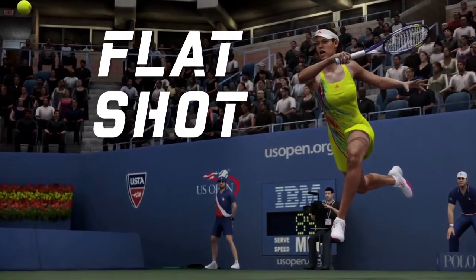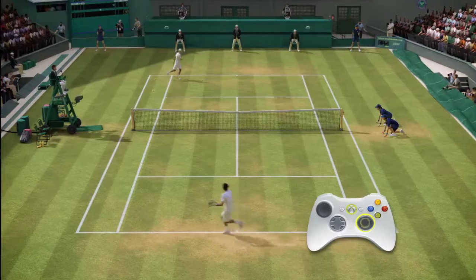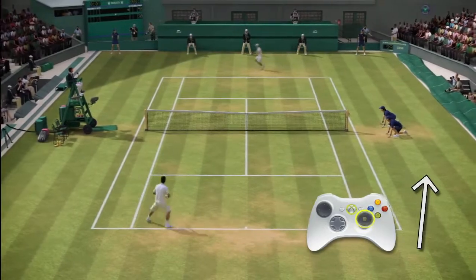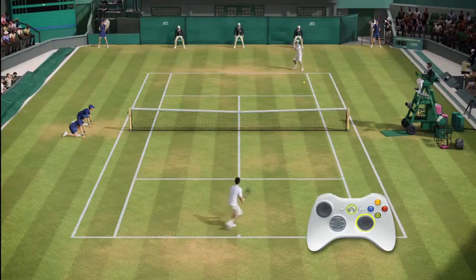Here's your entry level shot, the flat shot. Simply push the right stick forward in the direction you want the ball to travel. Pushing harder on the right stick will send the shot deeper. Pushing lighter on the right stick will send the ball shallower.